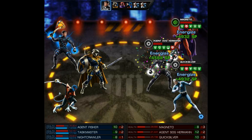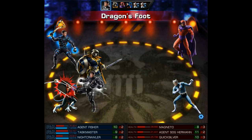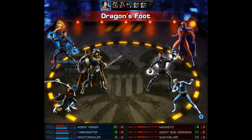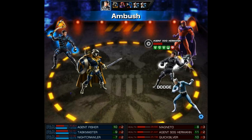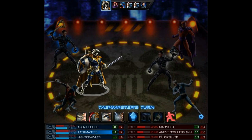The AI wastes time by using Party Time as a first move and then goes with the Dragon's Foot — they do a pretty decent hit on Nightcrawler and luckily no follow-up or else he'd be taken out. Our ambush counter-attack misses but next up is Taskmaster.